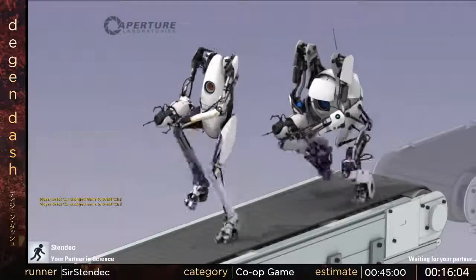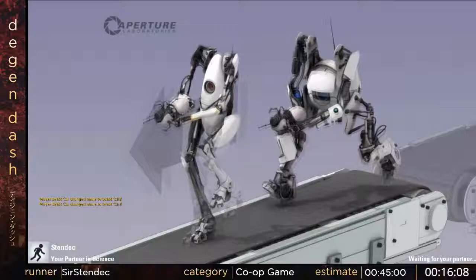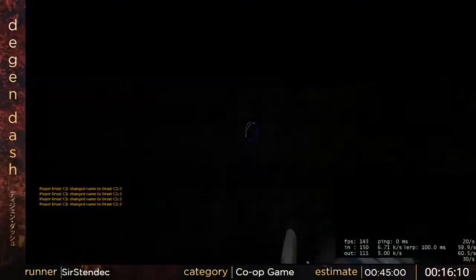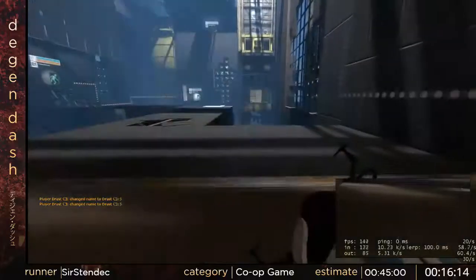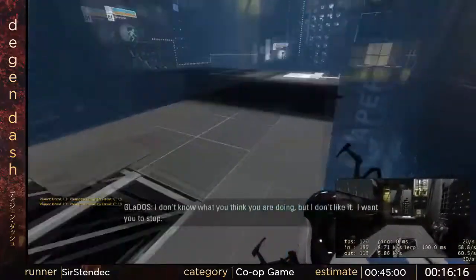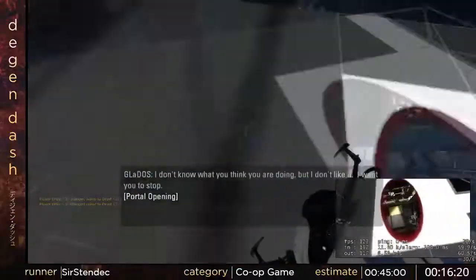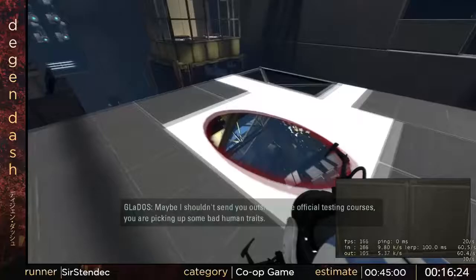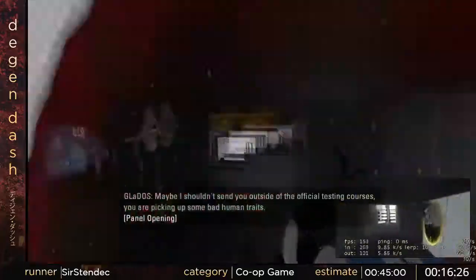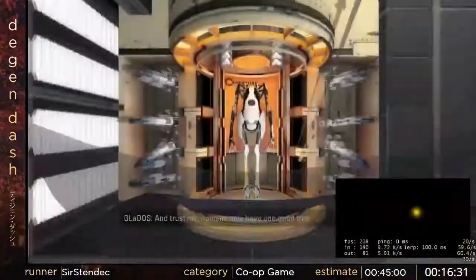Now we're going to be doing another taunt skip. The game brought me into it. Playing with lag is a lot of fun because I don't know where Drast is and then I just end up running into him. From my perspective it looks like he's running intentionally in front of me, but to him the entire screen is shaking and he has no clue where I am.